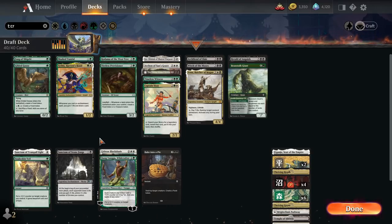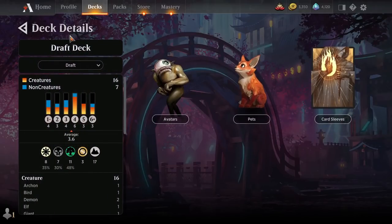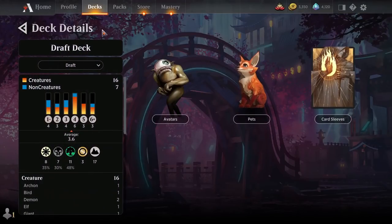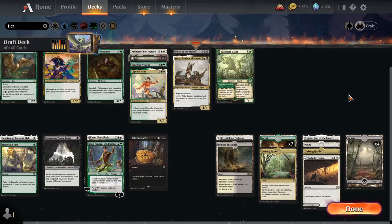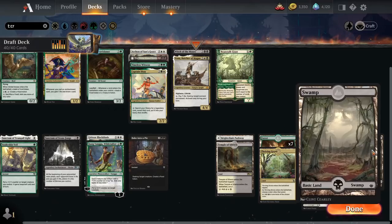I realize I haven't double-checked the mana base yet — you definitely always want to do that in Limited. Don't let Arena do its thing because it will fumble things sometimes. We have 11 green symbols, 8 white symbols, 7 black symbols. We need green sources above all else and we have 7 of those. Followed by white sources — 7 of those. Then black sources — 6 of those. I think I want to cut one Plains for one Forest minimum, giving us 8 green, 6 white, 6 black sources. Thriving Heath is a theoretical other green source; Thriving Grove is a theoretical other white or black source.